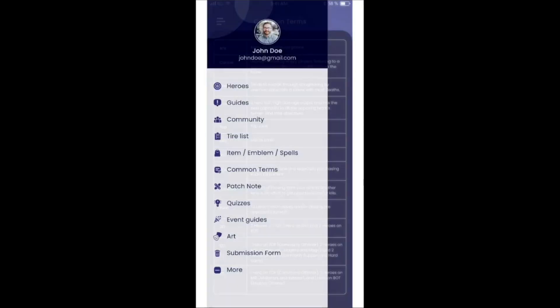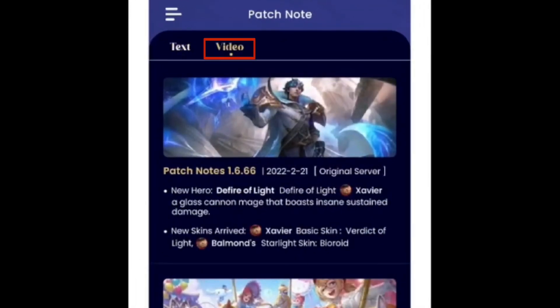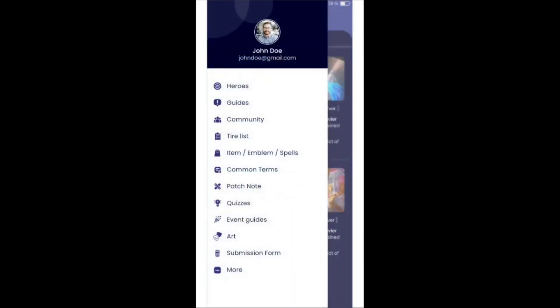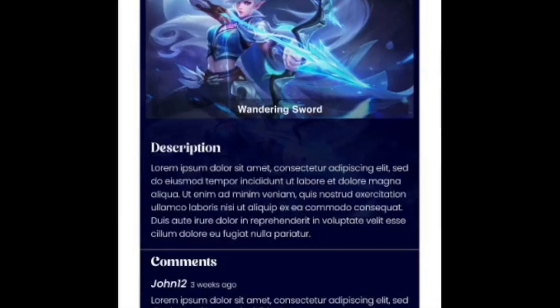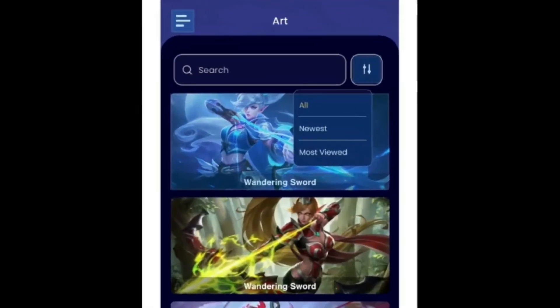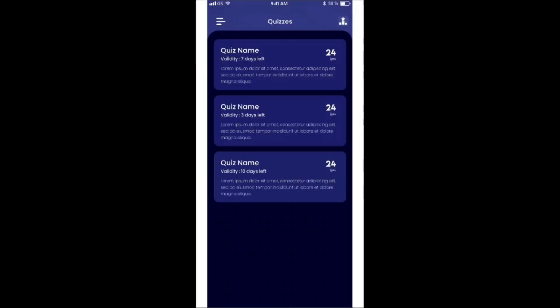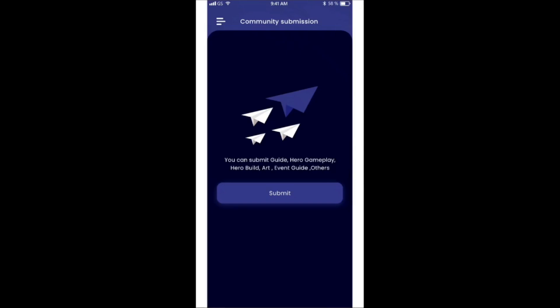Not everyone knows what a carry or core is, or what pushing means — this will be explained here. There's a patch notes page where you can read the latest patch note and hopefully have a video for it from a content creator. There will also be event guides, an art section where artists can showcase their work, get recognition, and people can comment or download the art. There are also quizzes which will include skin giveaways and similar things.